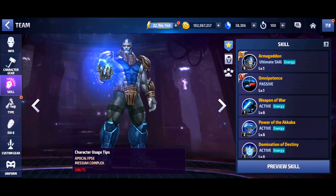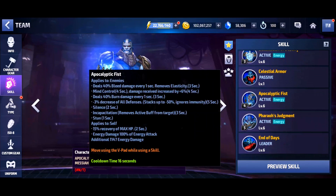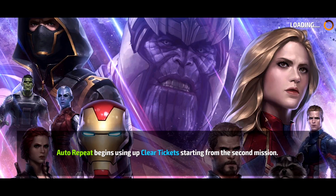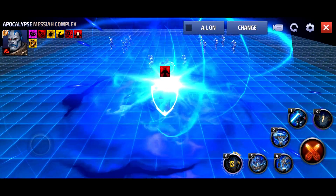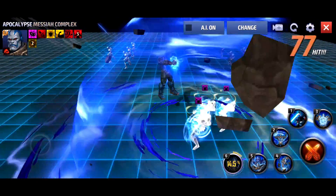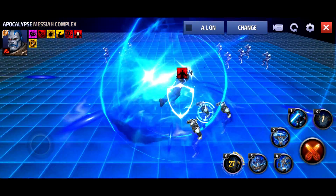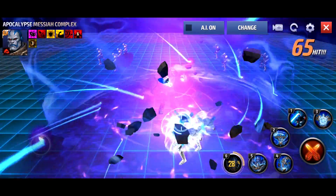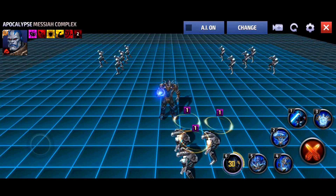For today we're going to take him into some World Boss so you can see how he performs. For a skill rotation with Apocalypse, what I've been doing is very simple: open with the first skill because that gives him an attack buff — it says 5% here but it's actually a 30% attack buff, which is very very good — and you can cancel it immediately and still get the attack buff so you don't have to let the animation play out because it's really long.